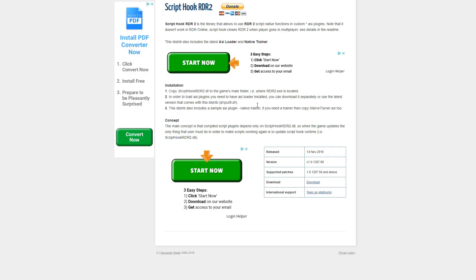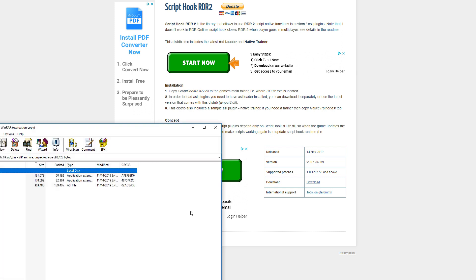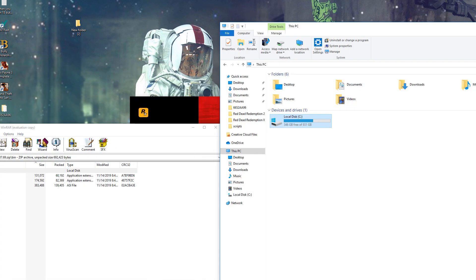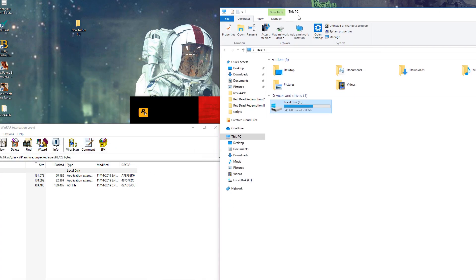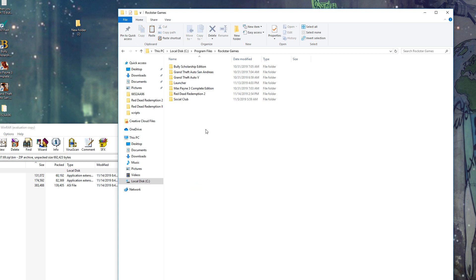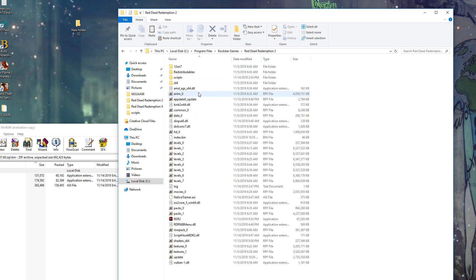All you want to do is go over here and click download. Once you click download, the file will pop up — open up the file, and then also open up your Red Dead 2 directory. All you have to do is click your local disk. I have mine in Program Files, Rockstar Games, and I have Red Dead 2 right here.